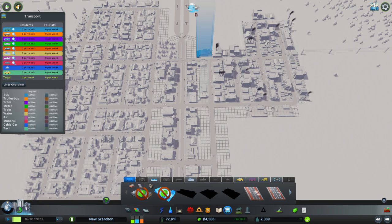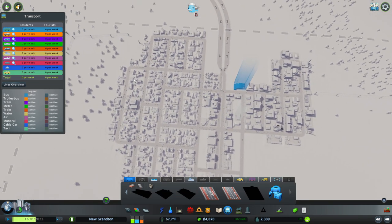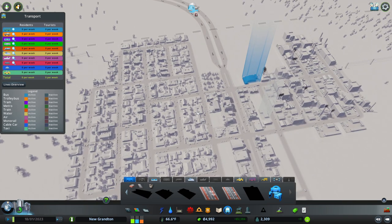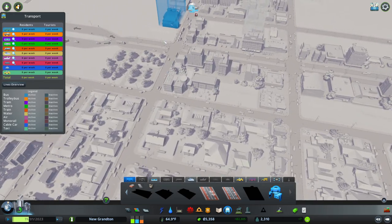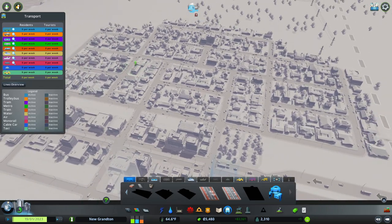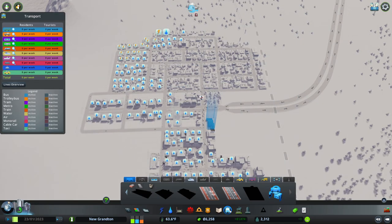That didn't take long! This is going to take people from all this residential all the way over here. The thousands of hours I've played Transport Fever might not be helpful here. Is this one way? No, it's not — I don't think it works quite the same. Which side of the road are we going? We're going to make a loop. Hold everything — we're going to have to just pause.